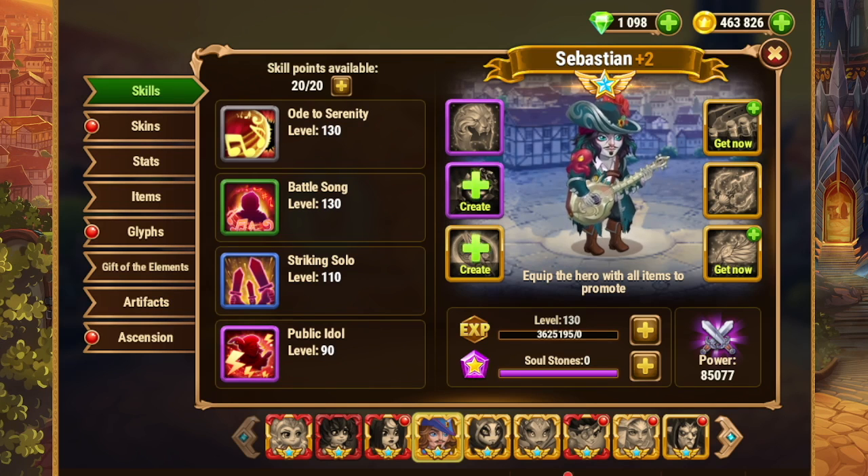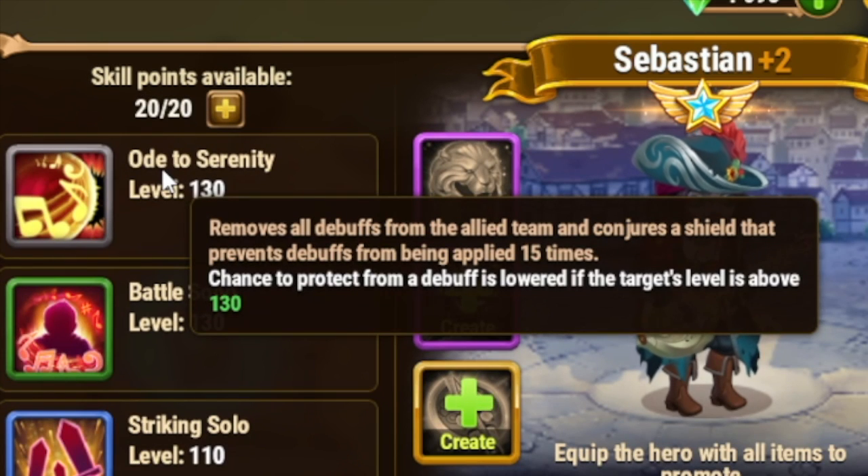Beyond that, there are two use cases for Sebastian in Arena, Grand Arena, and Guild War. Sebastian is a physical damage support, but he's also a debuff protection hero, and it all is wrapped up in this ultimate ability right here.